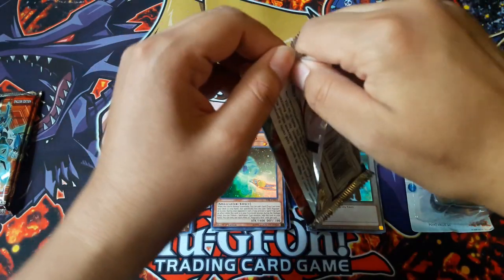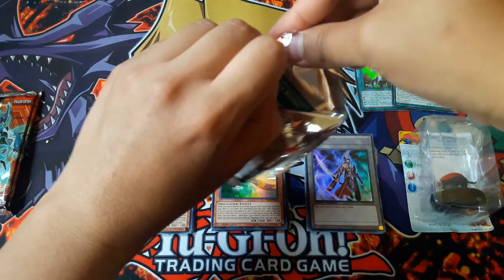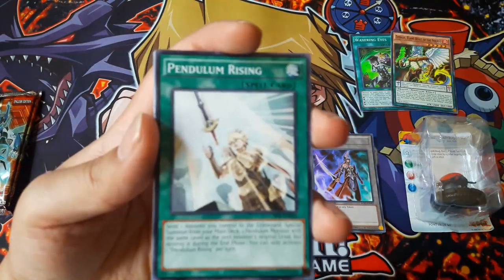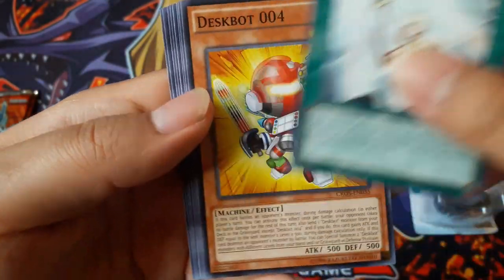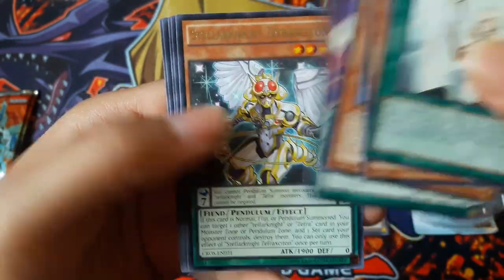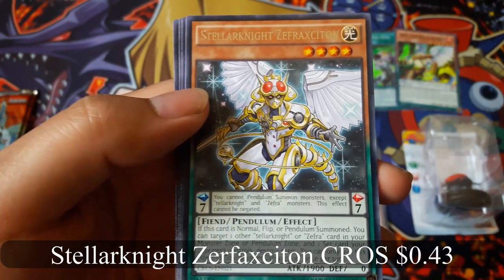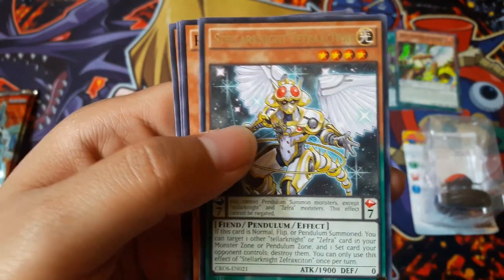I don't think it guarantees holofoils in these. Pendulum Rising, Pendulum Rising, Stellar Knight Zephyrax Siton - hope I'm saying that right - for a rare.